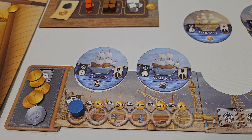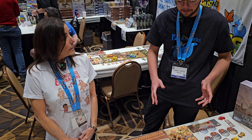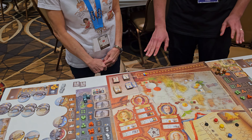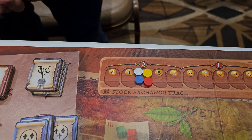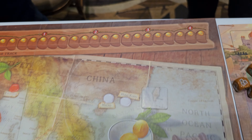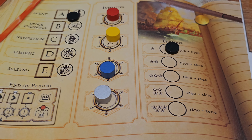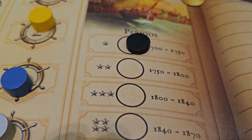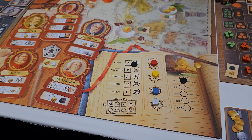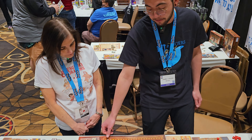A neat mechanic is that you don't have to have a good resource run to stay competitive. Because of the difficulty predicting all the prices and what other players will do, the stock exchange adds a really forgiving — and also potentially rewarding — element. You can take your liquid cash and invest it in stocks, especially if you can guess who's going to be earning the most. Every time sales are made, money goes onto the sales tile for that round. The player who sold the most that round has their stock increase by two points, the second most by one, the third stays flat, and in a four-player game, the last player's stock price may actually decrease.